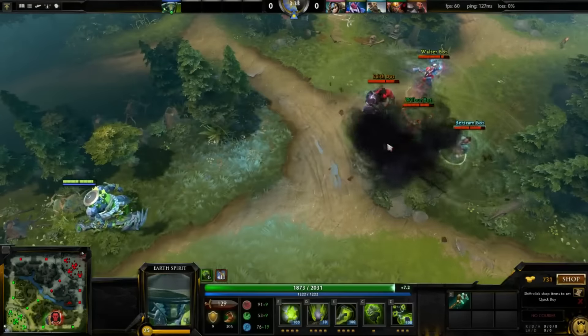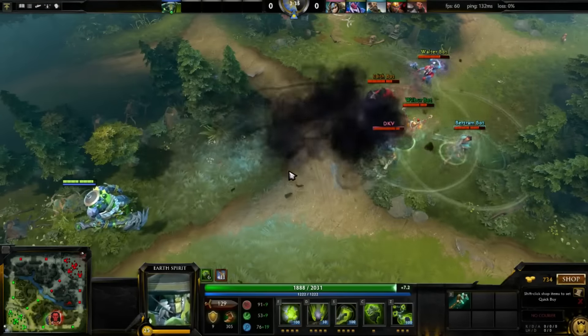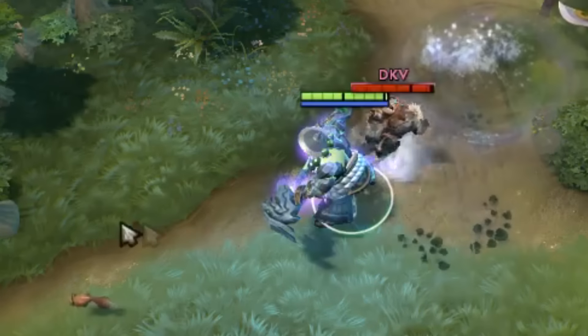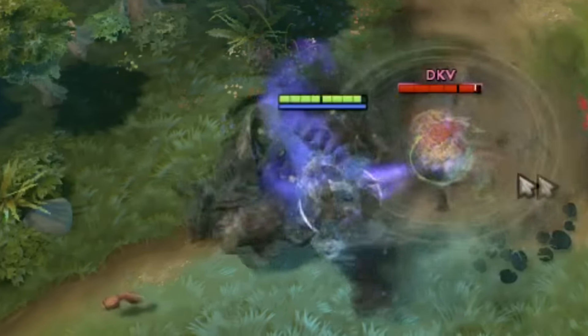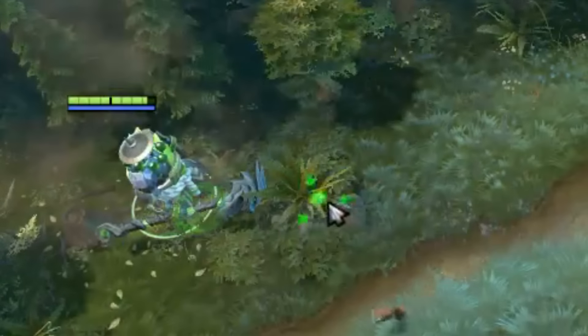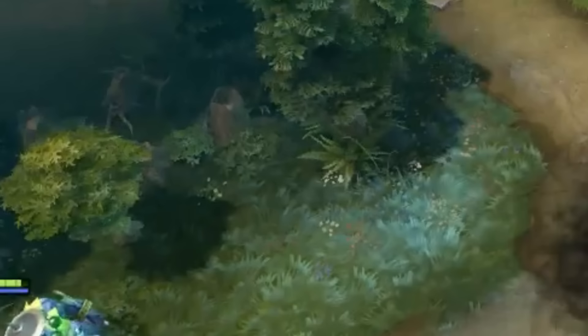In this example, I break the leash and magnetize the enemy team. Earth Spirit's roll has two phases: the initial cast where he forms the boulder, and the rollout. In regards to the relevant enemy spells, they can stop the rollout, but not the initial cast.